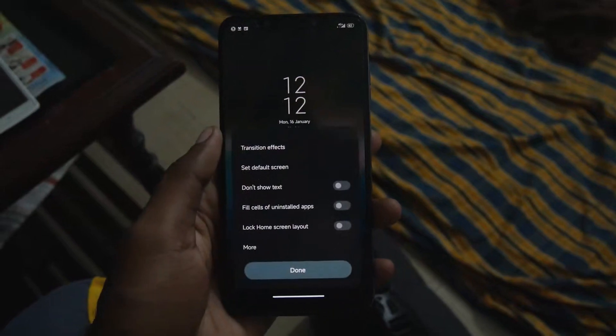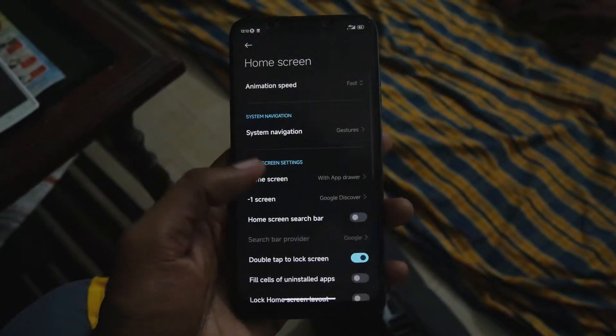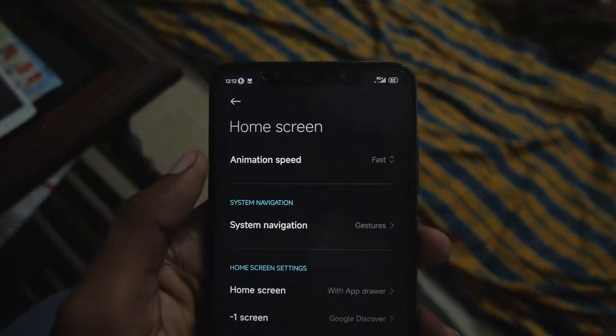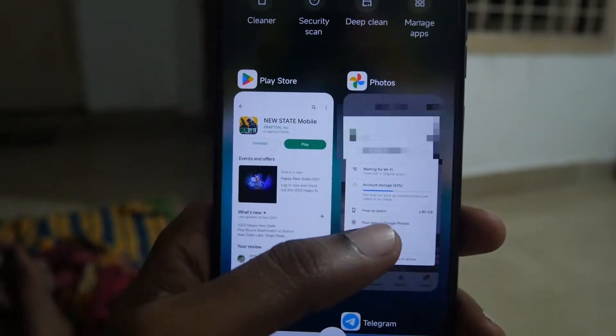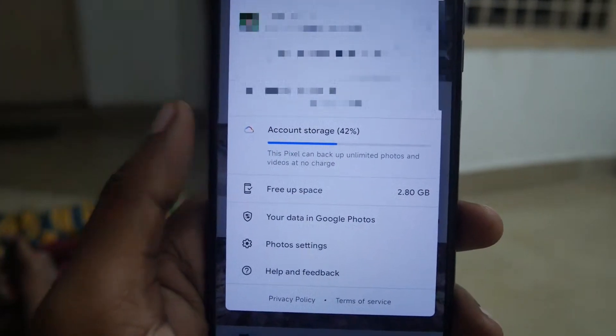I really like the fact that the launcher gives you an option to increase the animation speeds, which I have not seen in previous ROMs. You also have Google Photos unlimited backup turned on by default — I just had to install the Google Photos app and open it.